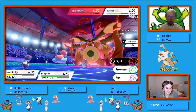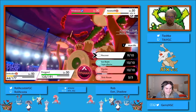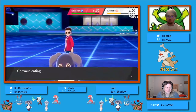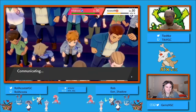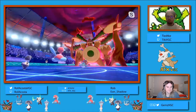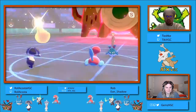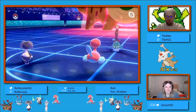Yeah, Aqua Jet plus G-Max Drum Solo is super safe from Eon Shadow's side. Although it's going to be very interesting - picking up two KOs here, yes, but your Dynamax being completely stalled out with your opponent not using their Dynamax whatsoever. So it'll be interesting to see if it's enough with just the two KOs on turn three or so.